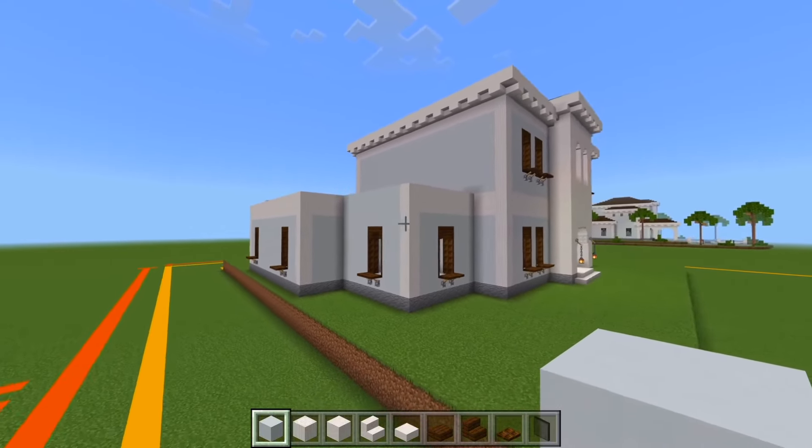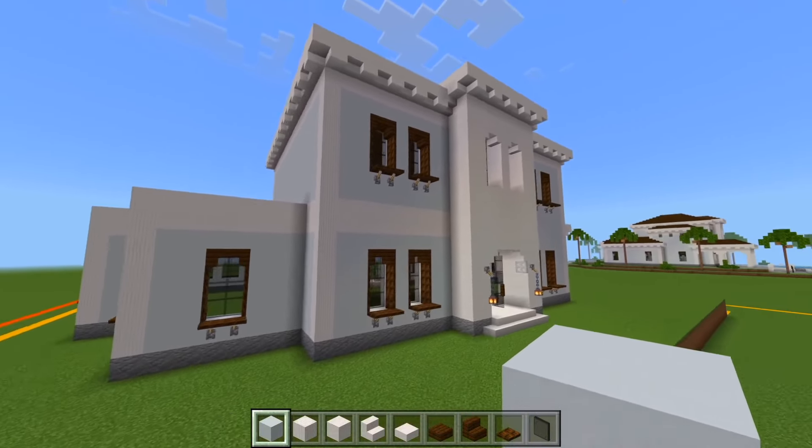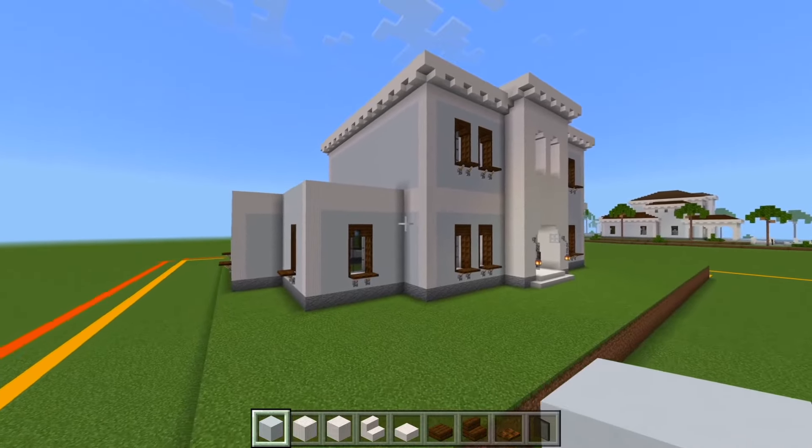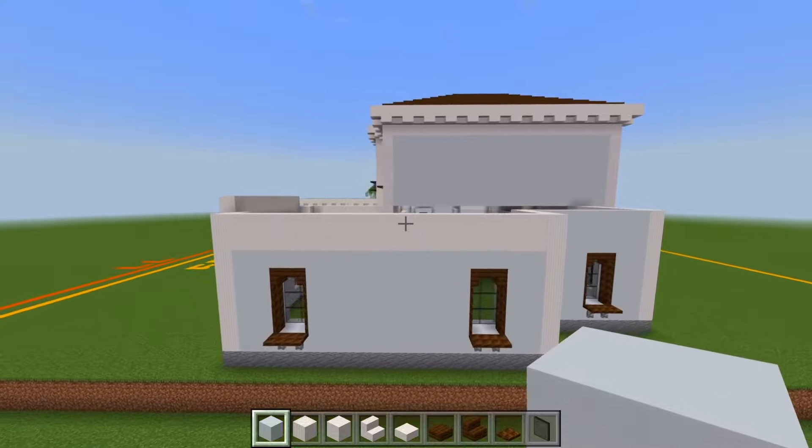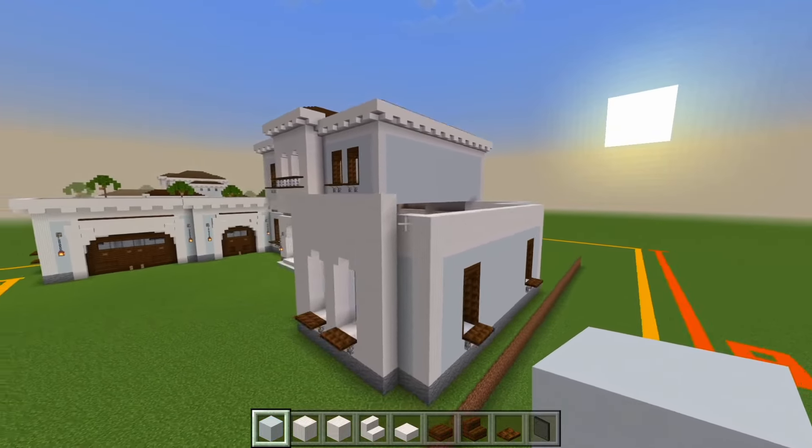So there we go. That's what it's looking like. This little section here will be covered up with the porch. And now all of this is going to be one story as well, so let's go ahead and start marking out the roof over here now.